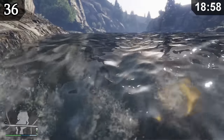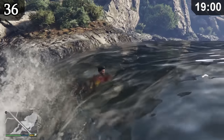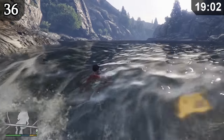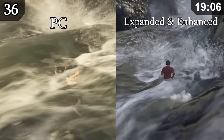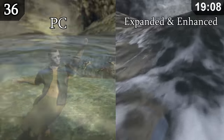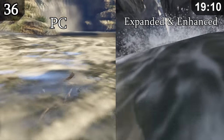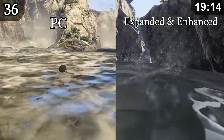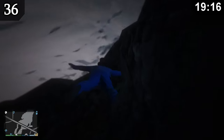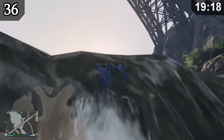There's a glitch with the expanded and enhanced version of the game where water rapids no longer make you fall over or affect you in any way. Comparing the PC version with the expanded and enhanced version: on PC, you fall over instantly and get tossed around by the currents, but on the new version, the intense rapids have zero effect. You can even swim all the way up a waterfall, which just looks ridiculous.